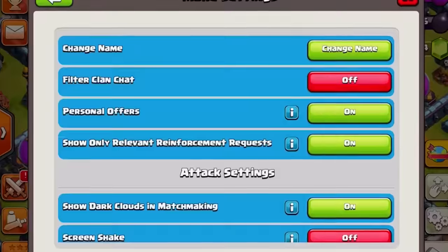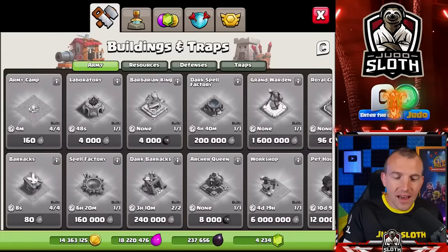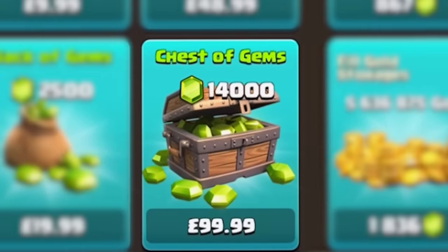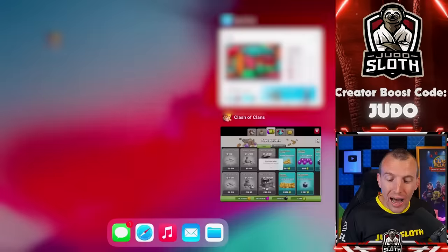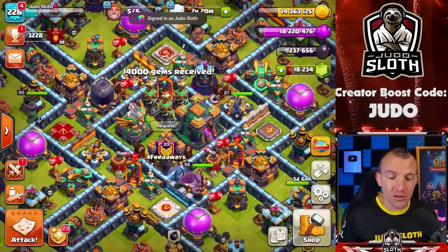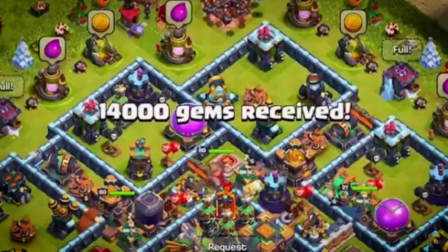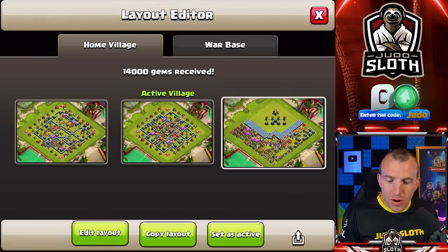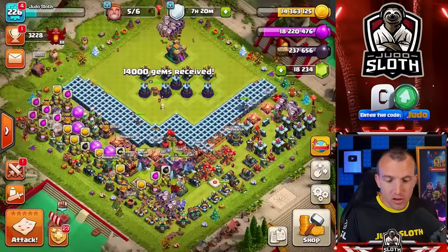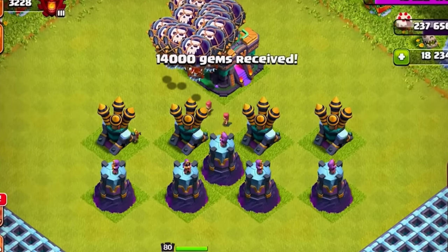Let's make sure code Judo is inputted in my settings and let's purchase $100 of gems to kick it off. I always get scared when the purchase goes through outside of Clash of Clans due to the verification, but there we are — 14,000 gems added, and that's a nice start. Let's set up a progress base, which I've already started in the background. These are the defensive levels we received in the update.